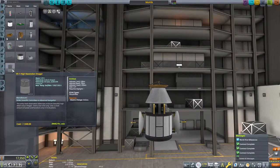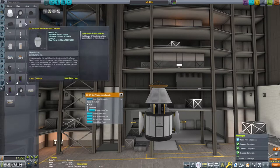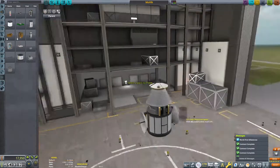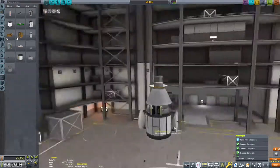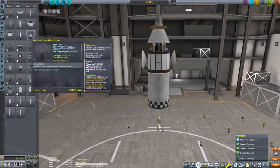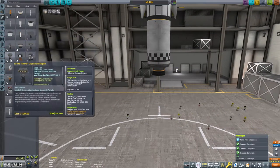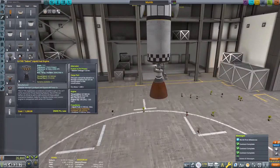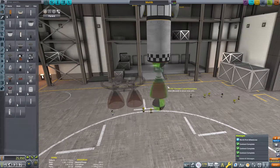We've got the communications, the control, the science. Underneath we need to put a boost stage — something to circularize when we're at Moho and maybe do some corrections on the way. But that is just a supplementary part of the vehicle. The biggest and most pressing issue is going to be getting off Kerbin. Looking at the Delta V map, it gives me an idea of how much fuel I'll need at each stage. I'm going to go with the FLT-400 fuel tank.